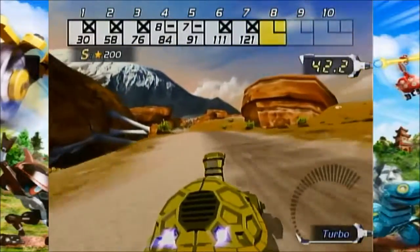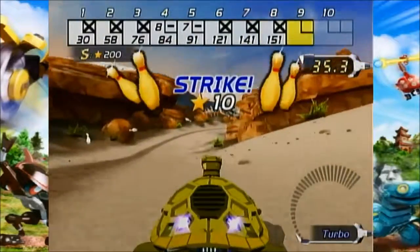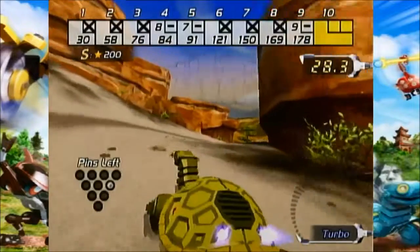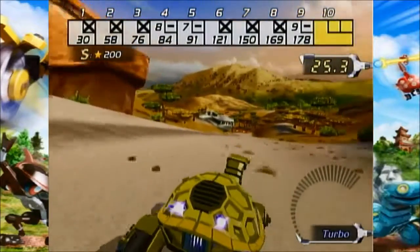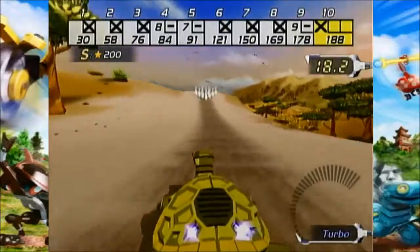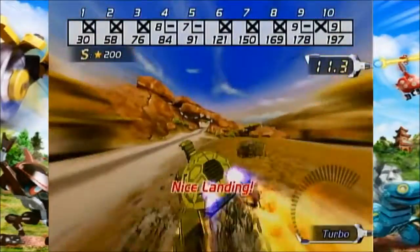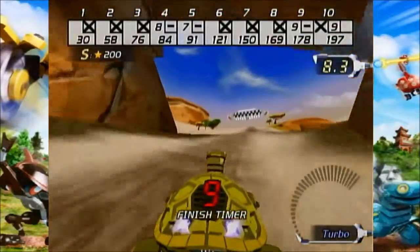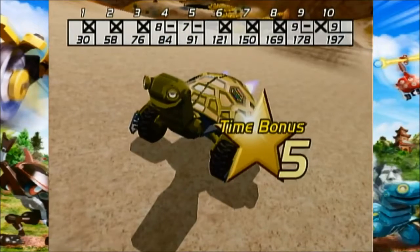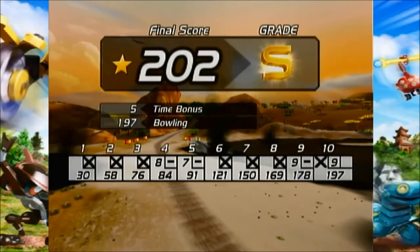We've only missed two without getting a strike — that's very good. Nine pins — man, that was really close. That's a strike. Nine again — really? I'm going to miss these pins. If you get a strike you get an extra attempt — I see how it works. We got an S grade — nice, I'll take it.